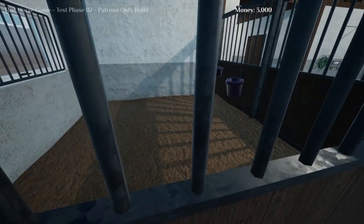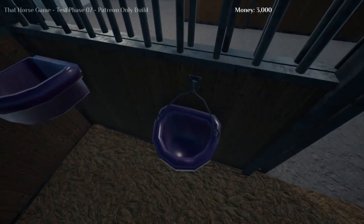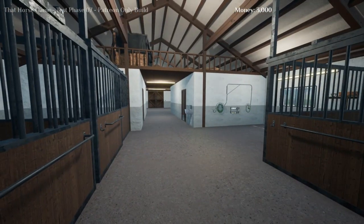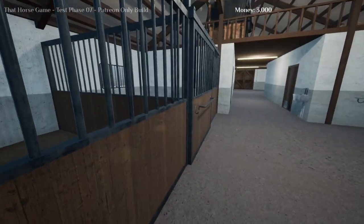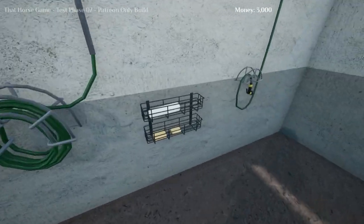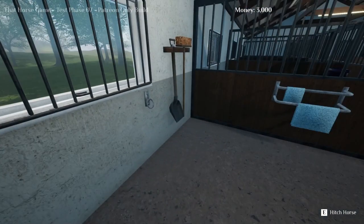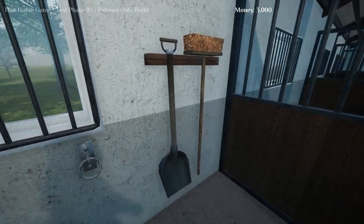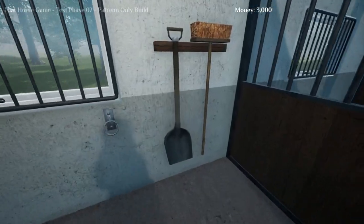I hope in the future we'll be able to do some caretaking — like getting hay from the hayloft, which you can actually access, so there must be a reason. This is the care area — really cool. The hoof stand doesn't function yet but it's here for a reason. You can hitch a horse here in these hitching holes, which is great. There's also mucking equipment here, so I assume you'll be able to take this outside.